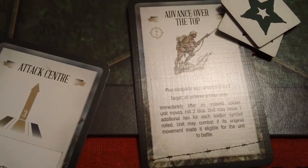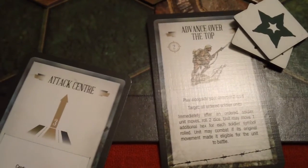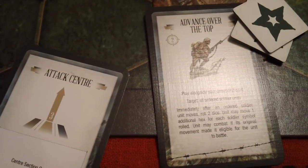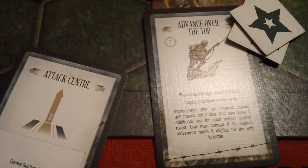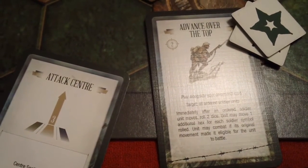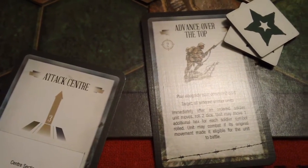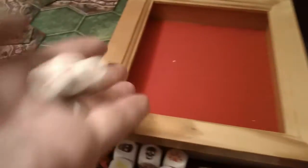The Germans are also going to play advance over the top, which says: immediately after an ordered soldier unit moves, roll 2 dice — unit may move 1 additional hex for each soldier symbol rolled; unit may combat if its original movement made it eligible. Roll for this unit first — two dice.